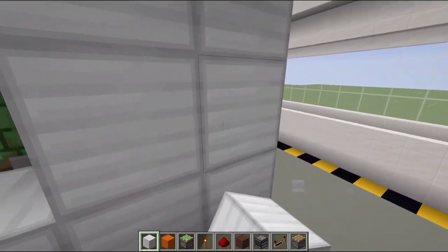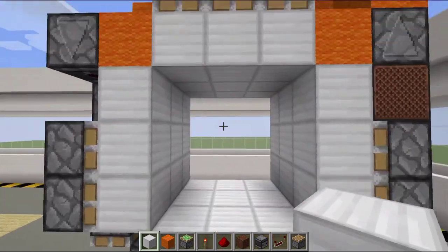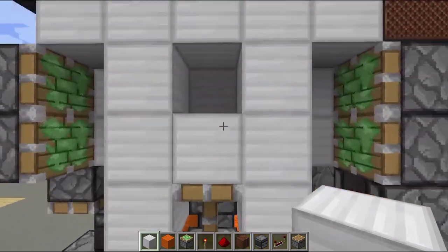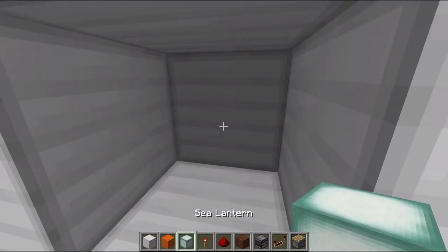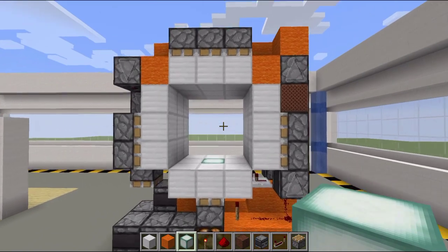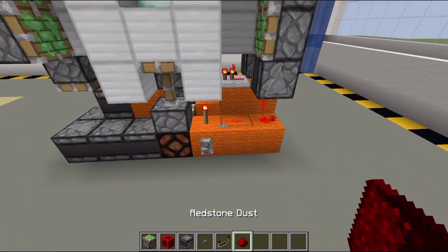Destroy the temporary blocks and place them back where they belong. Place three blocks right here. Turn it on — boom! You can also change the center block to a sea lantern or glowstone if you want. I'll place a sea lantern right here.